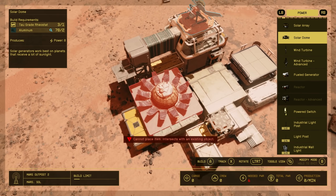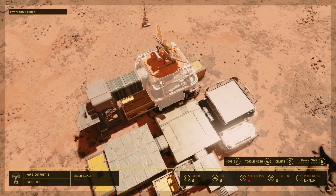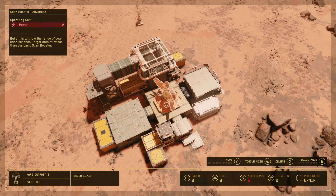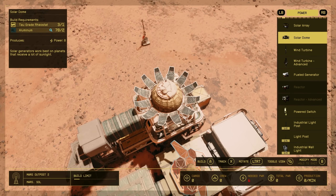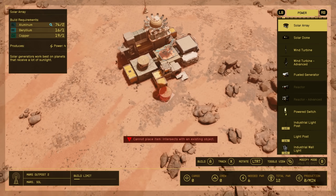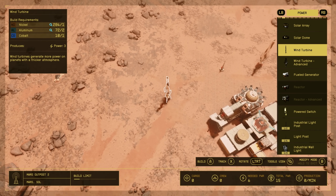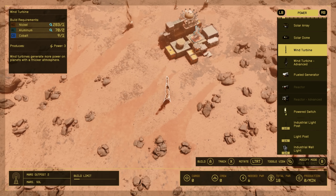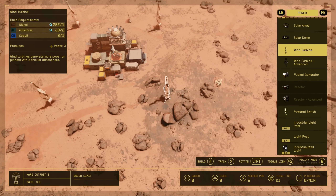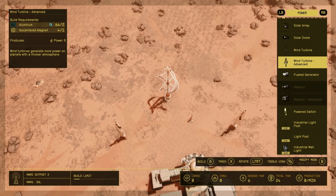One of my little pet hates with this - you see these things? Sometimes you can build these and sometimes you can't. It has a little bit of a hissy with whether you can build those on structures or not. Sometimes you can and sometimes you can't, just bear that in mind. One morning you'll be able to put a solar dome on top of the structure, and another morning you can't. So now I always like my four little wind turbines on the outside. I just generally mess around with the actual outpost structure - I make up a little thing in the centre. This little layout is my kind of go-to.